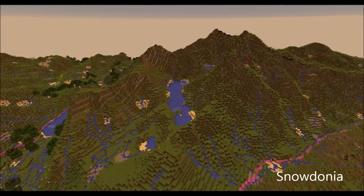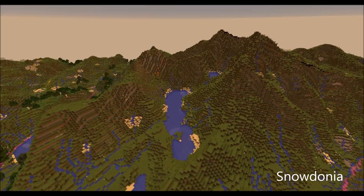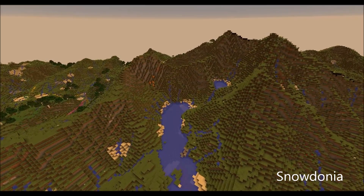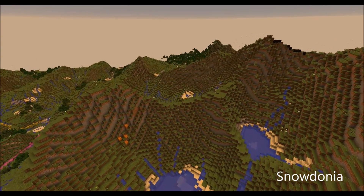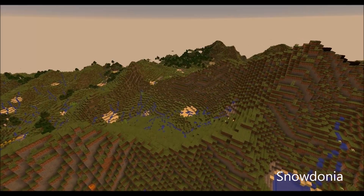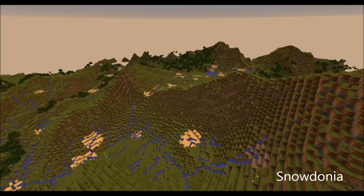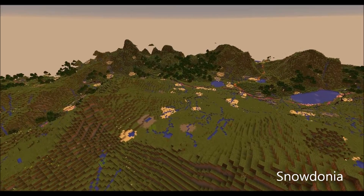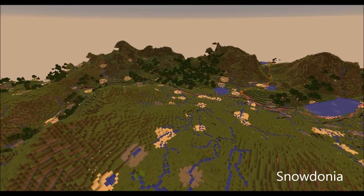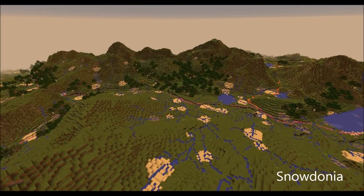We are now flying over Snowdon, which is one of the few mountainous parts of the country where the elevation truly becomes distinctive. The hills are slightly exaggerated at two times their real world height, but it is necessary in order to be able to perceive the huge variations of height among the vast majority of what is relatively flat country.